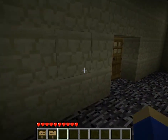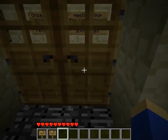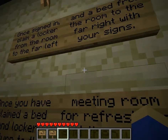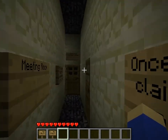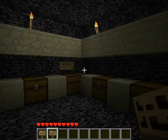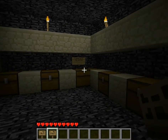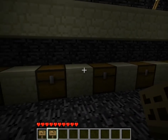Once they've signed in — make your own jokes, people — you can claim a locker to the far left, in the room to the far left here. In the locker room, I've designated two chests as admin only. Sadly, it's both of the double wides.